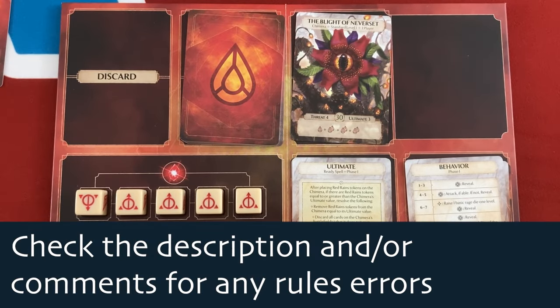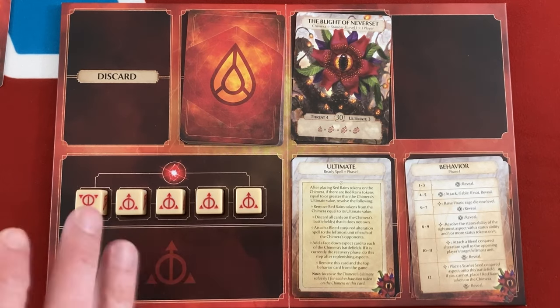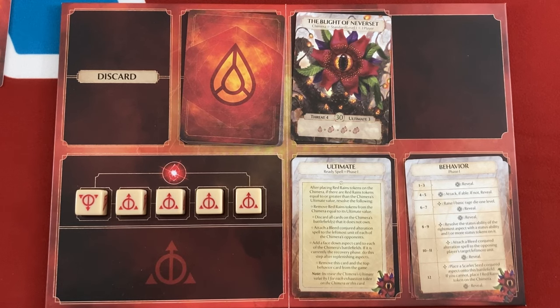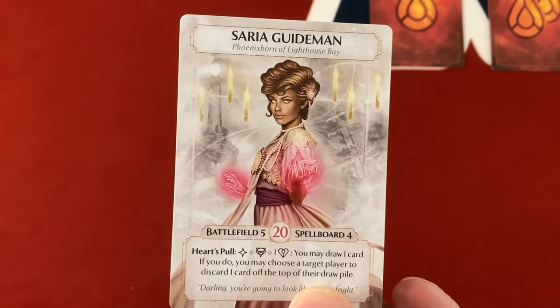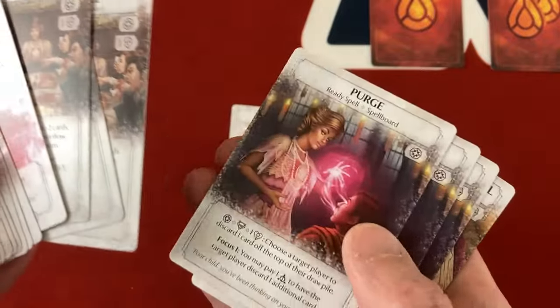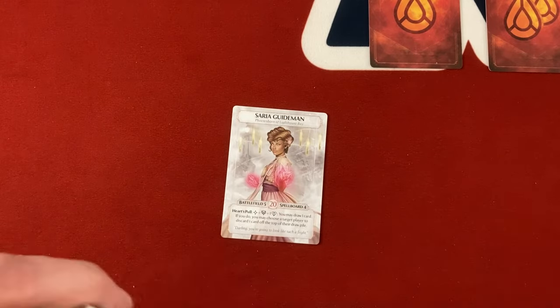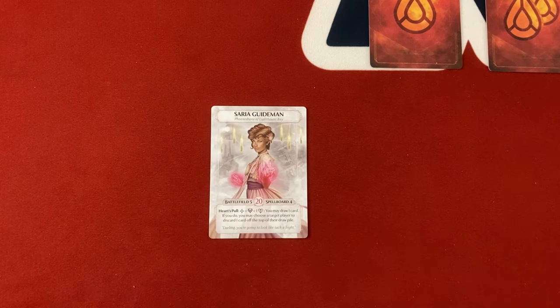This is the third boss they've released and so far the most different one, because they have a lot of their aspects — the enemies they'll summon — that don't attack you at all and just sit there doing terrible things to you unless you deal with them. I'm very excited to play this one and I'm going to try a very different deck. I'm going to be doing the basic deck for Saria Guideman, who is a charming character. Her big thing is that she has in her base deck a ton of cards like Abundance and Purge that can consistently mill cards.